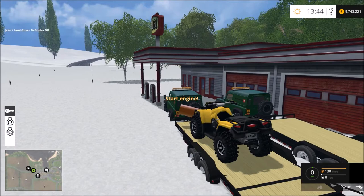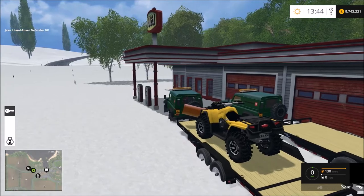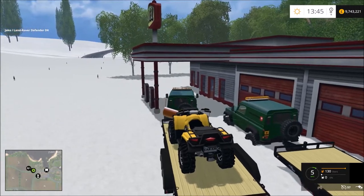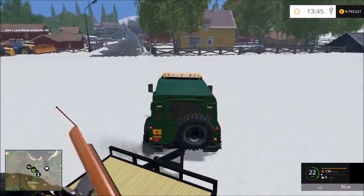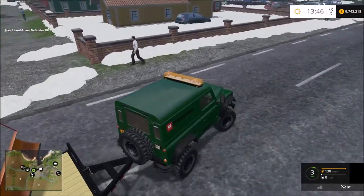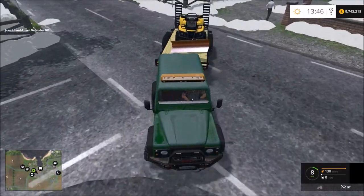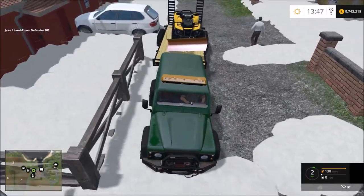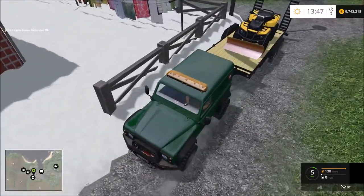Let's get both of these moved out of the way, somewhere where I know I can leave it and it won't get crashed into or won't block any traffic. And then we'll make a start on using the snowblower on the skid steer to clear out the parking area on the forecourt of the petrol station.